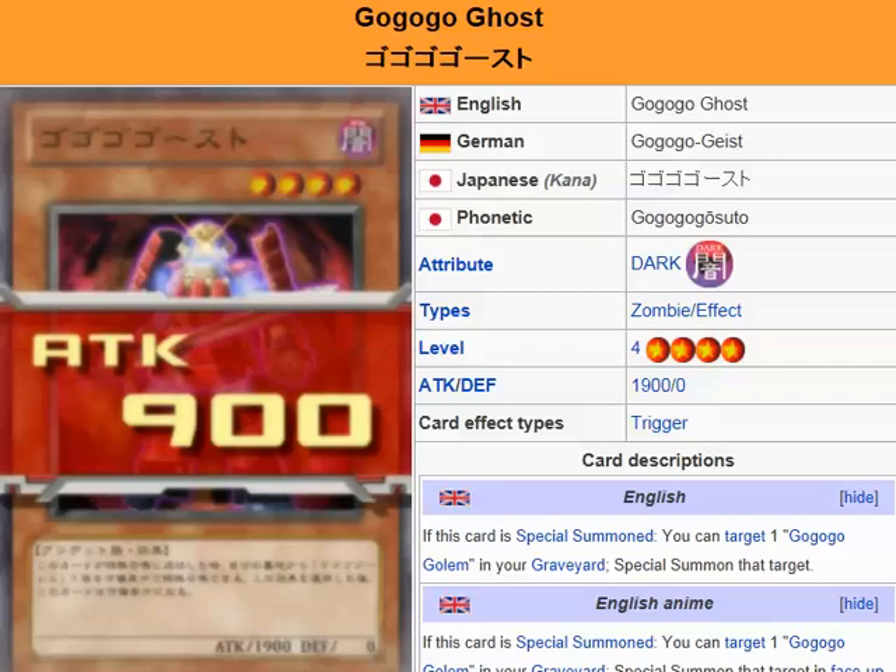What's up everybody, Yu-Gi-Oh 101 Card Review here to review another card coming out in the OCG Booster Pack, Cosmo Blazar, set for release November 12th this year.